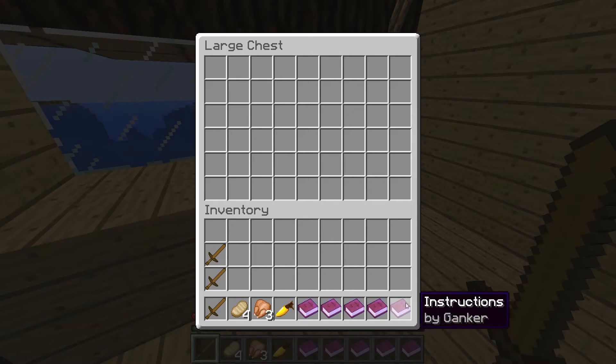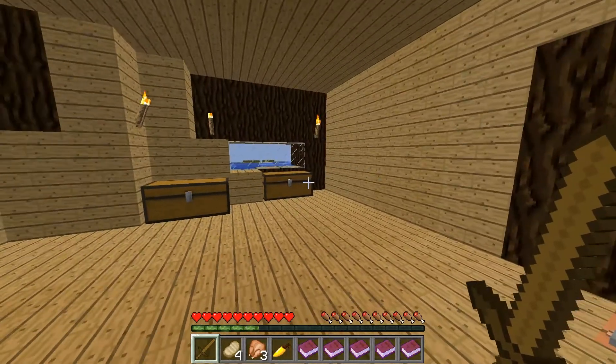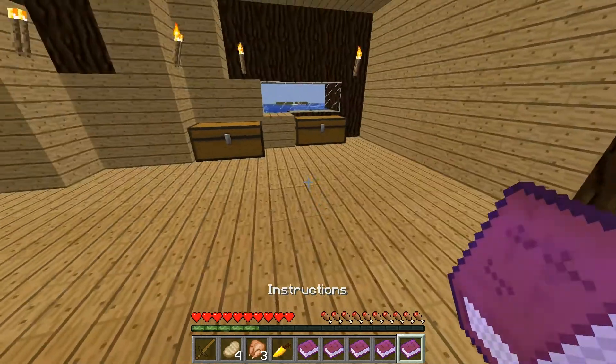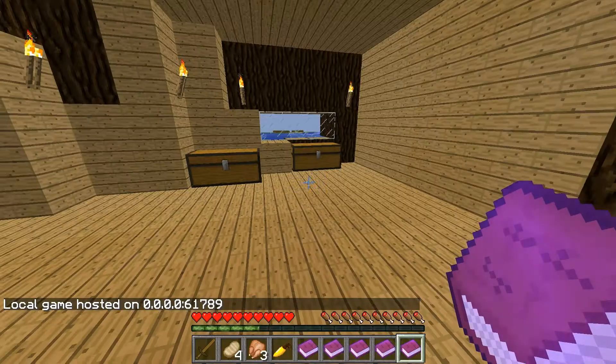The golden carrots are kind of like a currency. Let's read these books - there's tons of books. In order to play this map properly, you have to enable command blocks on your server. Press escape, then open to LAN, then turn on allow cheats, and finally press start LAN world. Okay, so let's do that - open to LAN, allow cheats on, start LAN world.